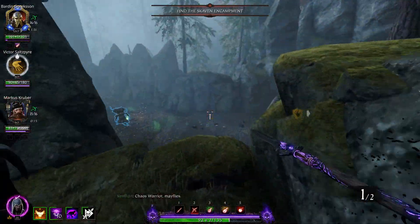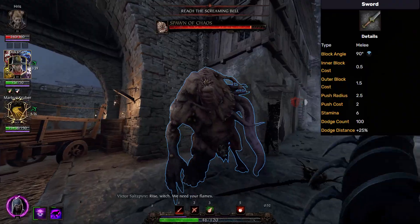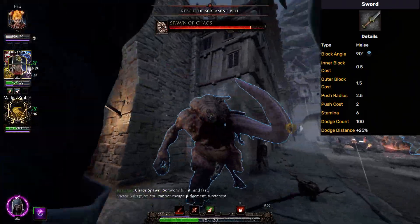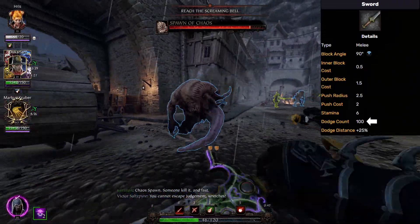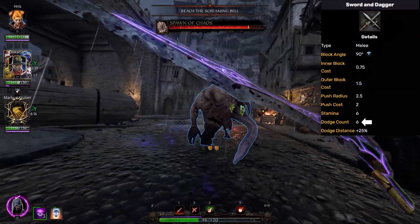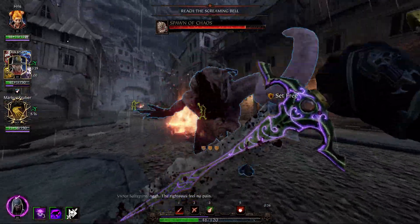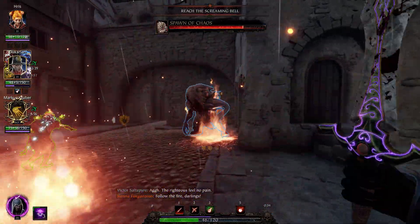On top of those three points, it also has an effective dodge count of 100. Yes, you heard that right — 100 effective dodges. For comparison, sword and dagger has 6 effective dodges. That's the special mechanic tied to the one-handed sword, which is more of a gimmick than anything, but it can still occasionally help.